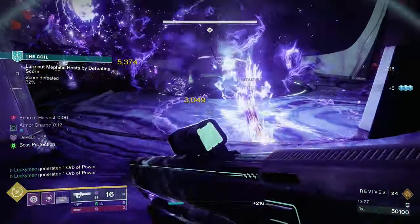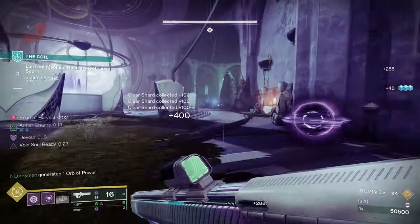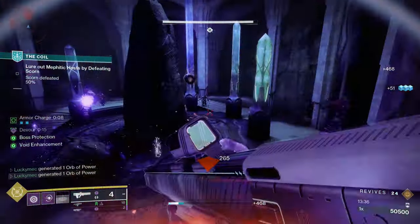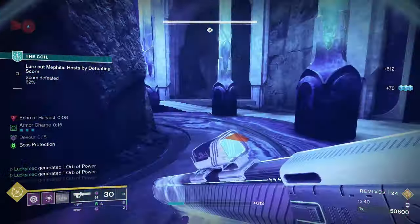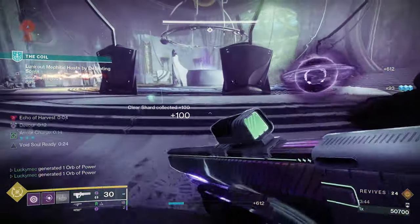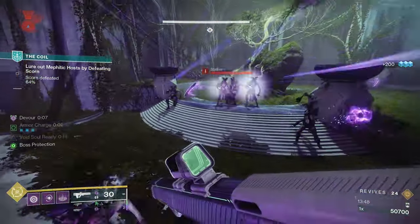Once your soul is in position, it will damage every target in range, giving you back more ability energy and dealing more damage with each kill. In the meantime, this will also activate Devour, so you can start throwing your grenades everywhere. Once your soul and grenades have killed everything in the area, run over and pick that soul up so you can keep the ramped-up damage and send it flying at the next group of enemies. This really starts to make the Void Warlock build a mobile one.